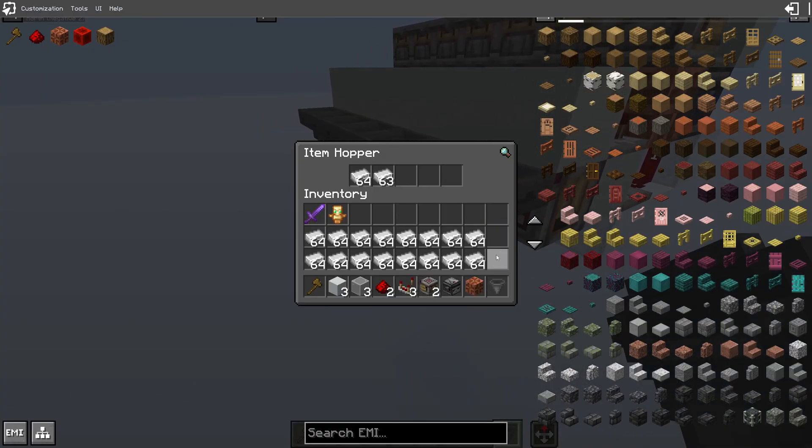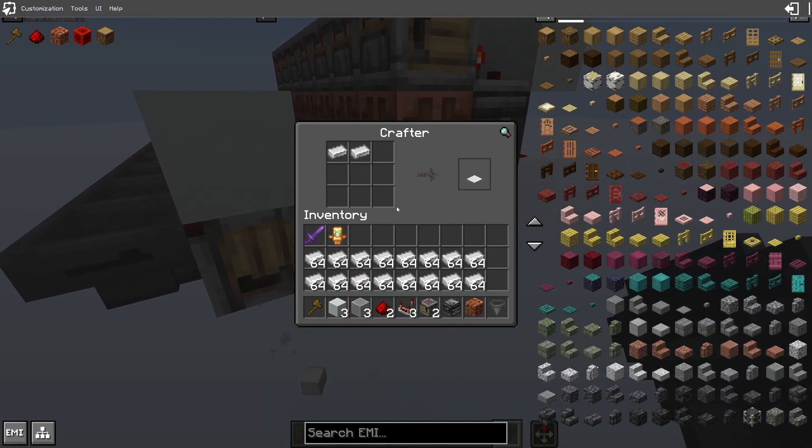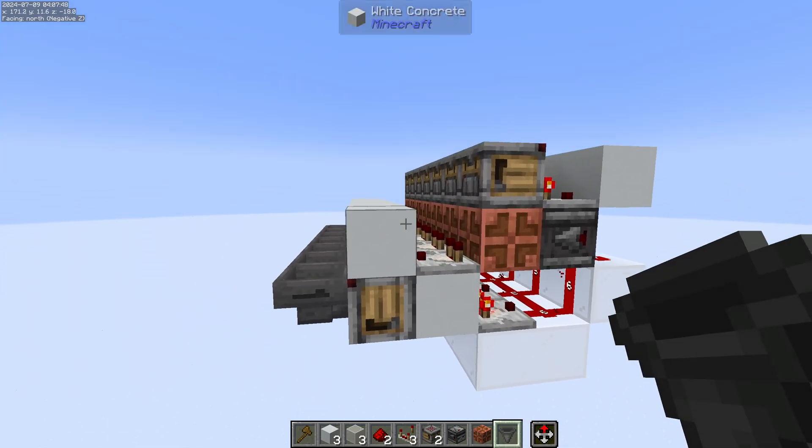You can test it by putting items in here. It'll fill up the grid and then craft, fill up the grid and then craft. Right now it's just dropping to the ground, but you could connect this to whatever you want.